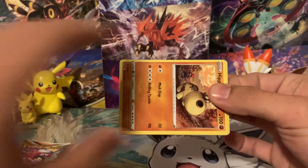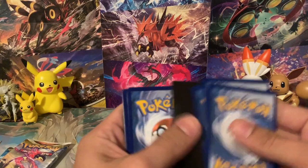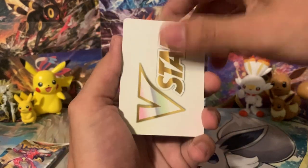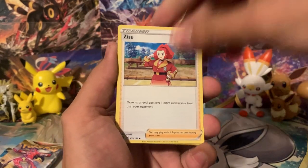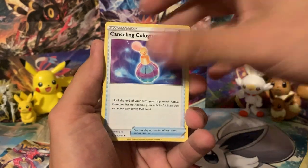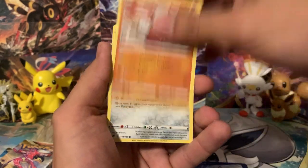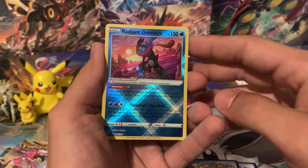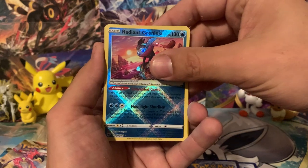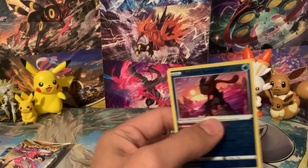I really need to pull an alt art. It looks like we got a good code card, so maybe we can get something. We do have a V-Star marker to start us off. We got Zissou, Kurliah, Canceling Cologne, Hippopotas, Cyndaquil, Scyther, Hisuian Growlithe, Bronzor, and we got a Radiant Greninja! Check that out — that's an awesome card to pull. Can we follow it up? We got a Holographic Miltank. Let's go ahead and sleeve up that Radiant Greninja.